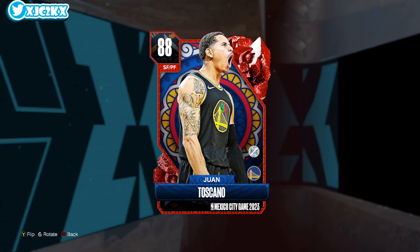Yo, what is good YouTube, and welcome back to another JC2K video. Today's video we're doing gameplay with the brand new Ruby Juan Toscano. This is a card that everybody gets for free for completing one triple threat offline game — or the equivalent, a 21-point game, in-skill challenges, NBA Mexico City challenge. Complete that, you'll get this Juan Toscano card for free.